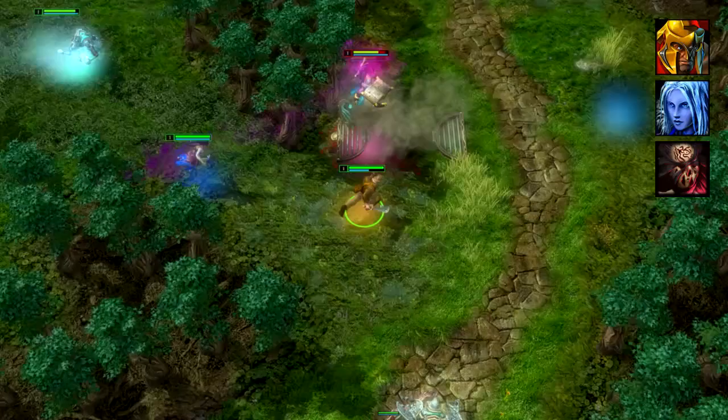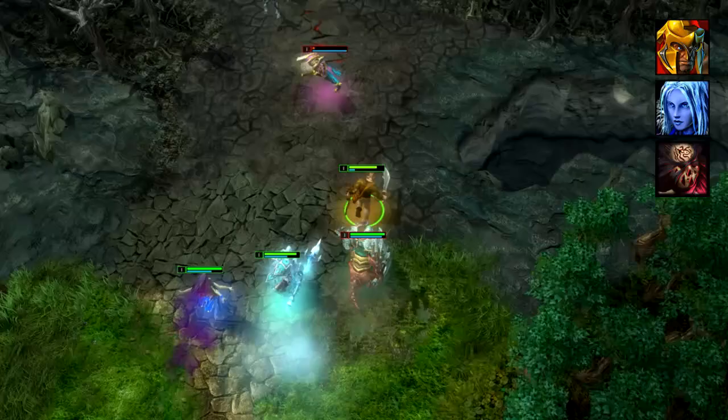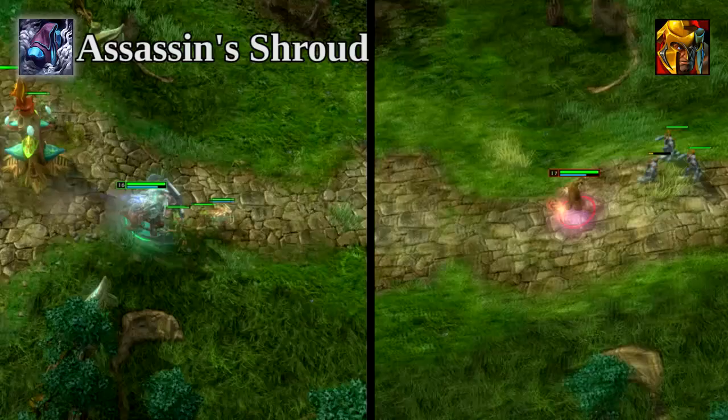But if you're soloing or in a more defensive lane, Flagellation will prove useful for getting early last hits and immediately putting harassing pressure on opposing heroes. An interesting way to get the jump on the enemy team is to use Showdown on yourself or an ally and quickly run or windwalk in to deal damage, then get a free teleport back to safety.